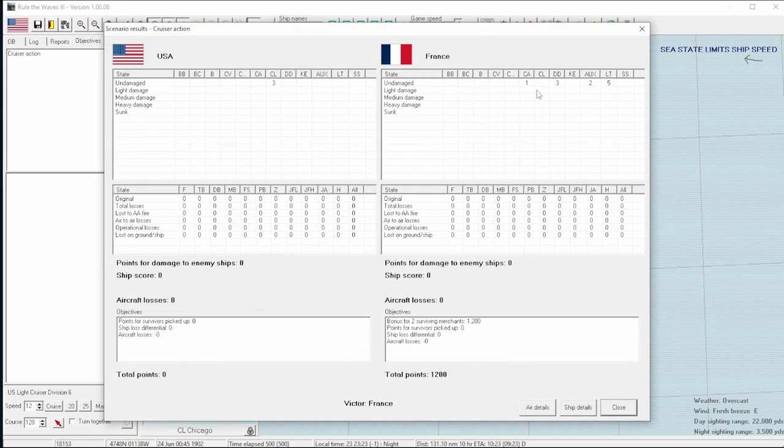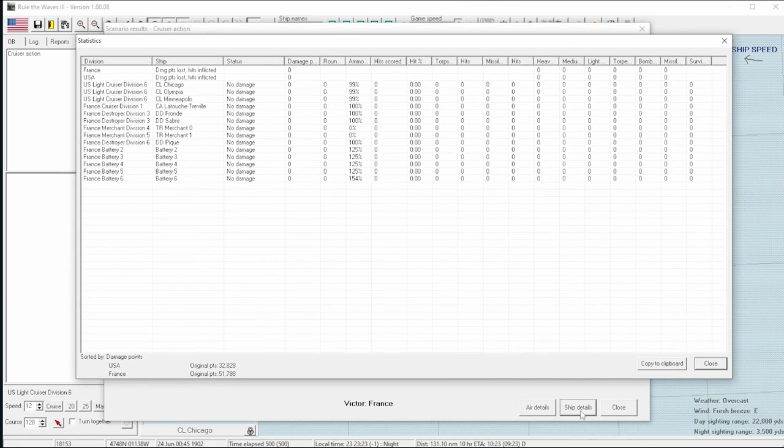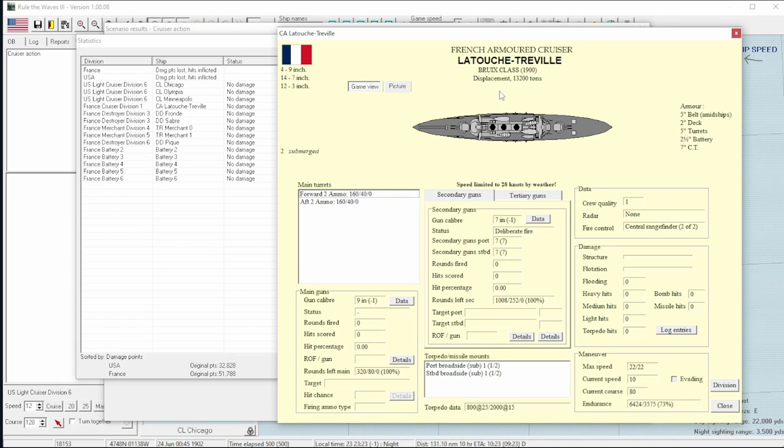So there were three of our light cruisers — actually protected cruisers, since this is before light cruiser really became a thing — up against an armored cruiser and three destroyers. It may have been good that we didn't get into an engagement. Looking at the ship details, this is a very beefy armored cruiser — almost as big as our battleships. We are very lucky we didn't run into this thing. Its secondary guns are bigger than our primaries: 14 seven-inch guns versus our eight six-inch guns. They would have slaughtered us, frankly.